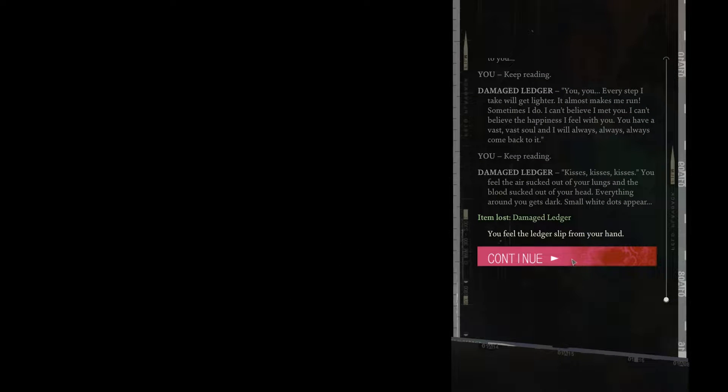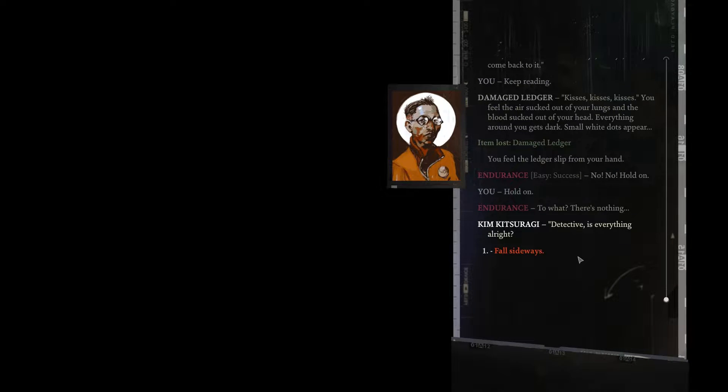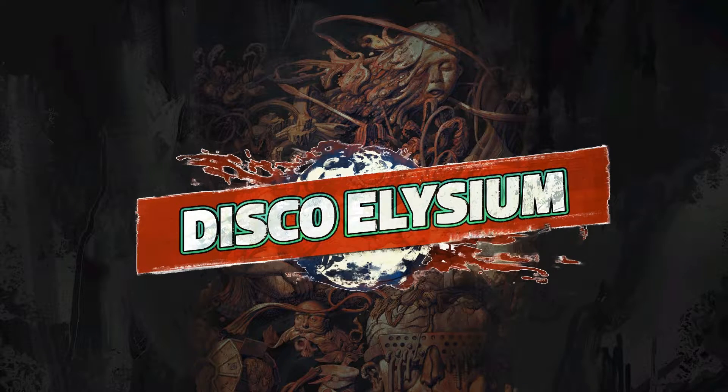You feel the air sucked out of your lungs and the blood sucked out of your head. Everything around you goes dark. Small white dots appear. You feel the ledger slip from your hand. No - hold on. To what? There's nothing. 'Detective, is everything all right?' I'm gonna fall sideways. The Disco Elysium title card appears. Is this the title card? That's a little weird. Wait - is the game restarting? It wasn't a game over. It's just a restart.